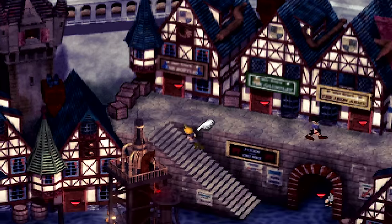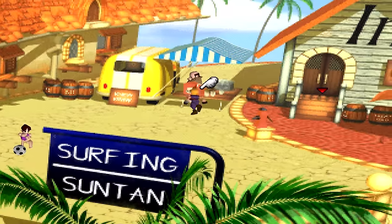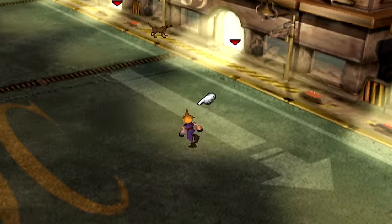Earth. Earth materia can be purchased at the Calm shop, the Costa del Sol shop on Disc 2 and 3, and the second Junon shop.